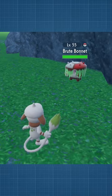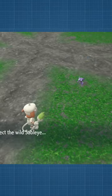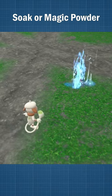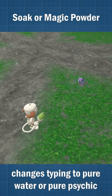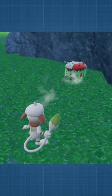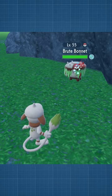However, Spore can't hit Grass types, and False Swipe can't hit Ghost types. To get around this, you can either use the move Soak or Magic Powder to change their typing to Pure Water or Pure Psychic respectively. This prevents the wild Pokémon's typing from nullifying the effects of Spore and False Swipe.